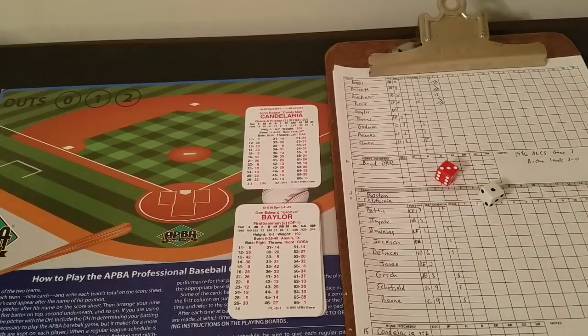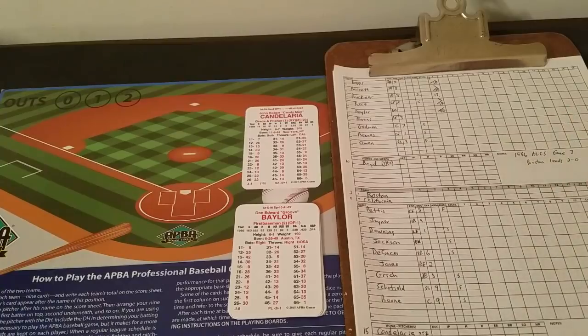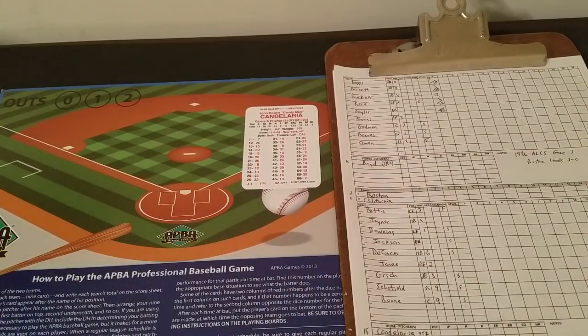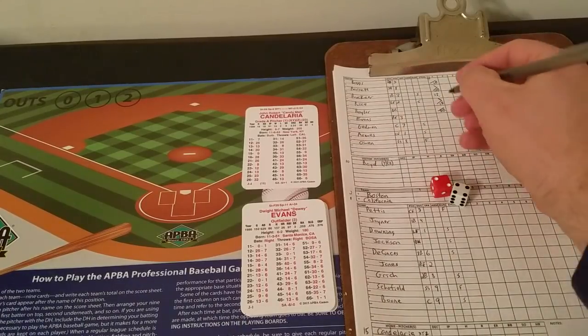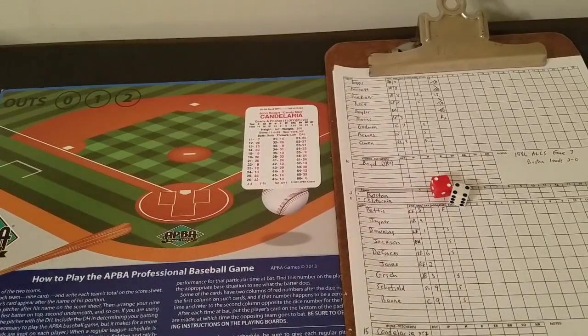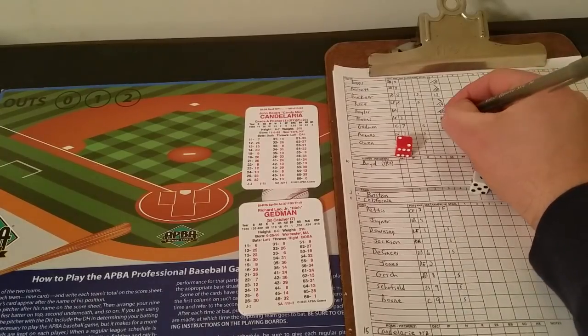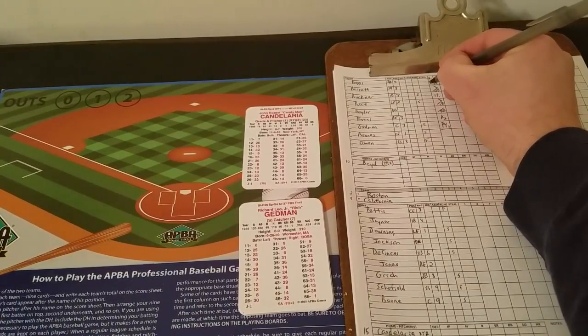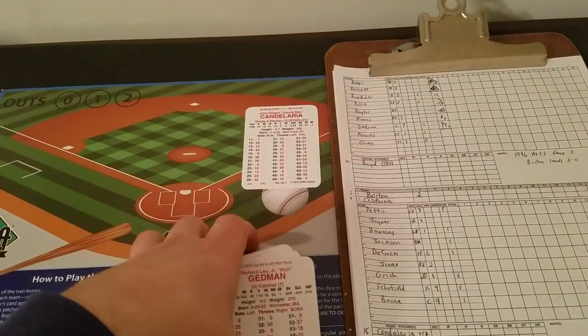Roll 31 is a 14 — base on balls with the runner at second. With runner at first it would have been two balls because Candelaria has the Z, but with runner at second it becomes simply a walk. Candelaria running into issues here in the top of the first. Brings up Dwight Evans — roll 24 is a 13, that's a strikeout, out number two. Rich Gedman is a minus 11 against lefties, making Candelaria a 26. Roll 21 is a 26 — infield fly, pop up to second to end the inning. Damage done — it's 2-0 Red Sox. Going to the bottom of the first.